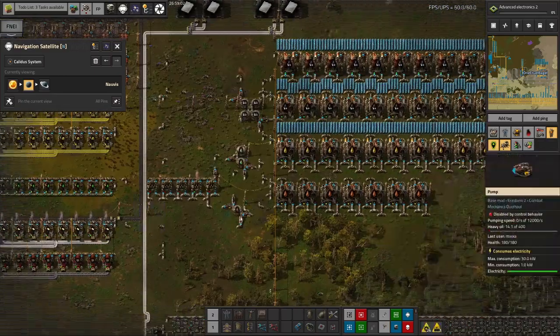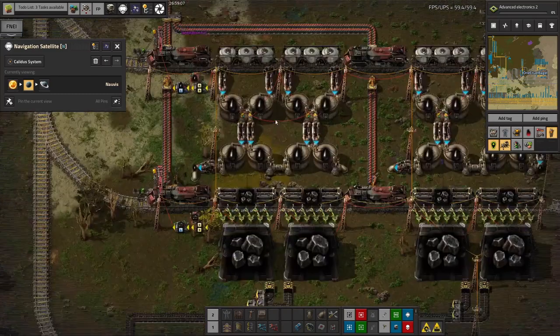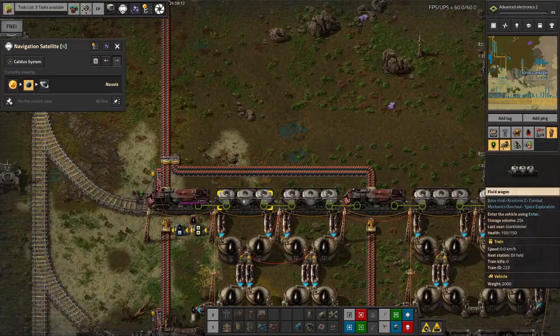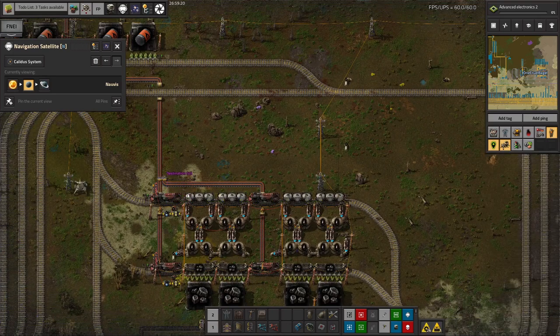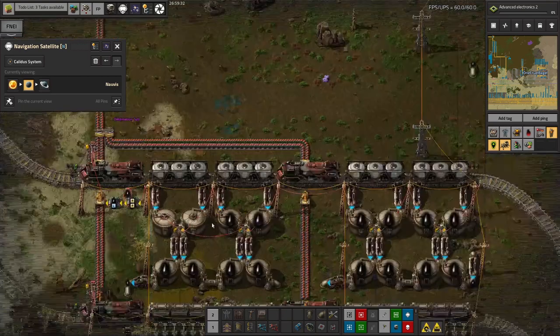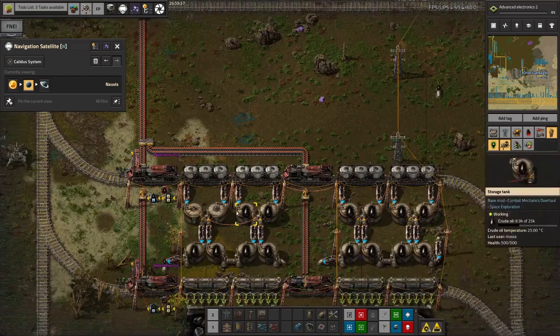Over here we have a system where it's been somewhat expanded. There's a drop-off station for oil, which is pumped through into these tanks. The train will wait here until there's an oil mine that has enough oil to fill it up, then go over there and wait until there's an oil drop-off station with enough space. This station probably already has about enough space in it — it's slightly oddly balanced. We could do with some extra pipes across here to keep all of these in balance with each other.